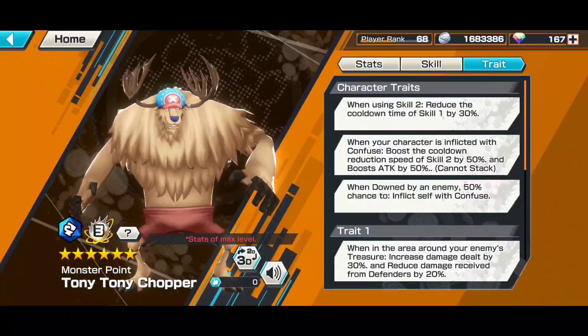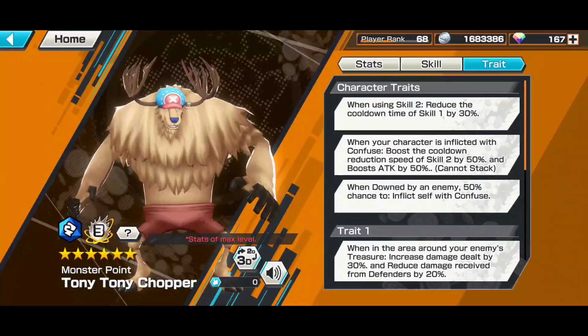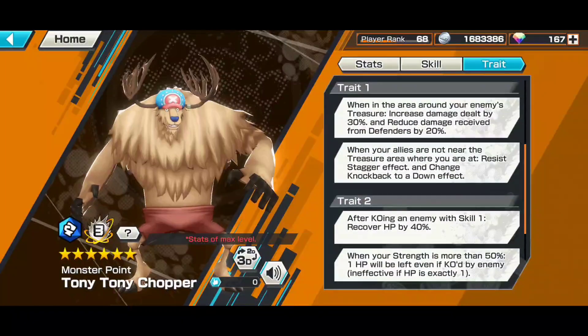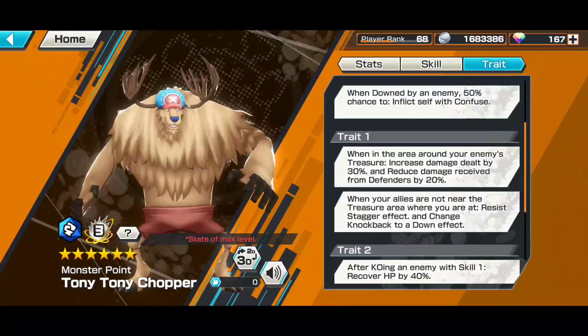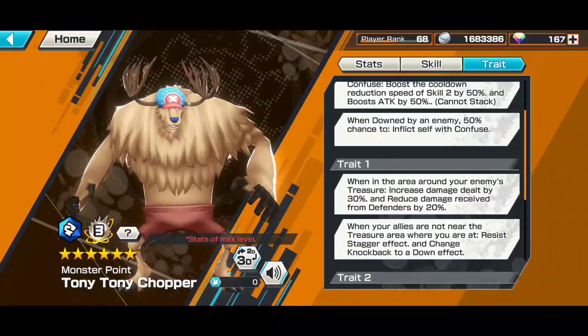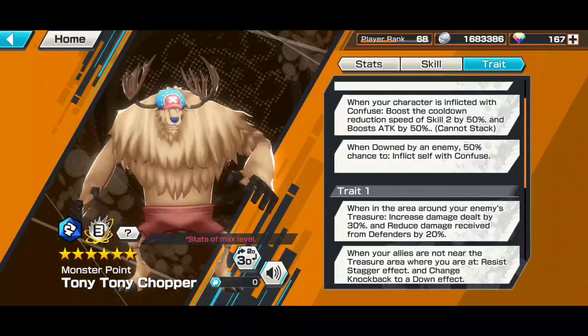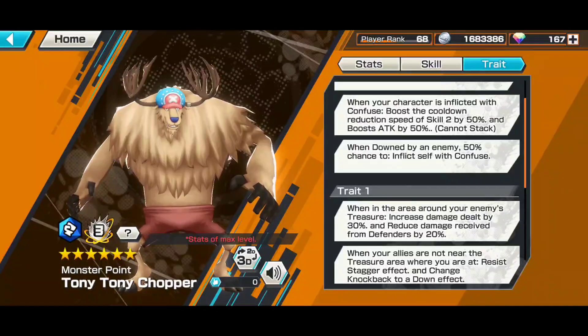The reason I want to go for his skill 2 cooldown reduction is because when you use your skill 2, you get skill 1 cooldown reduction. So if you can spam your skill 2 pretty often, you get back your skill 1 pretty often too. He also has very nice traits like increased damage dealt, reduced damage taken, HP recovery, and a confuse mechanic that gives you skill 2 cooldown reduction speed and an attack boost.